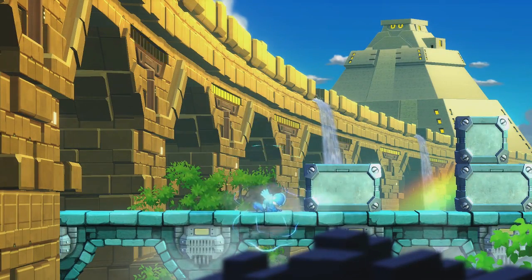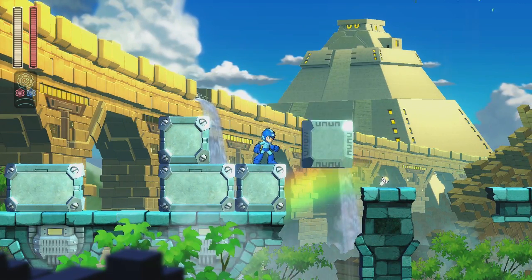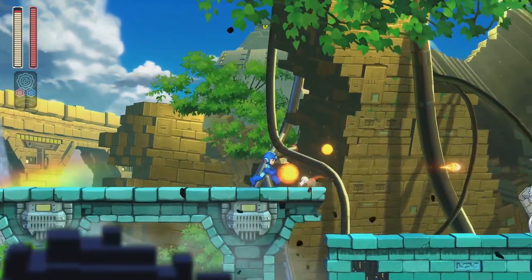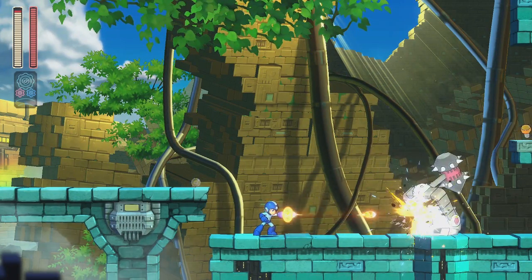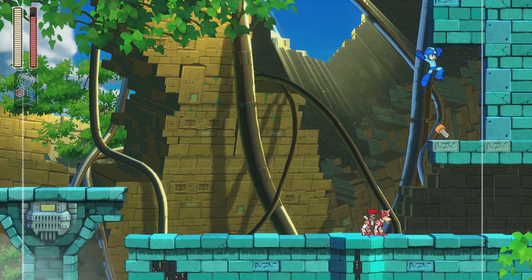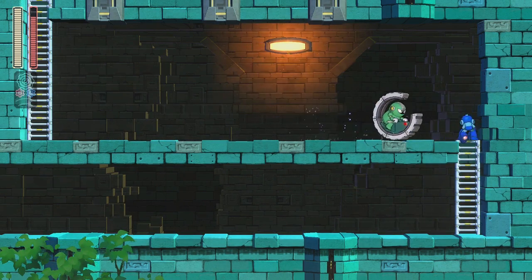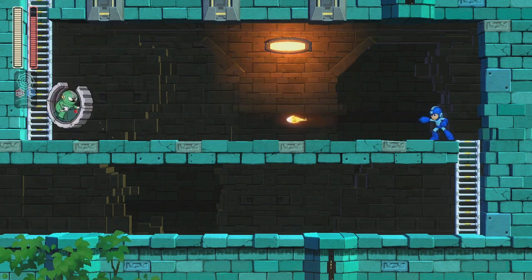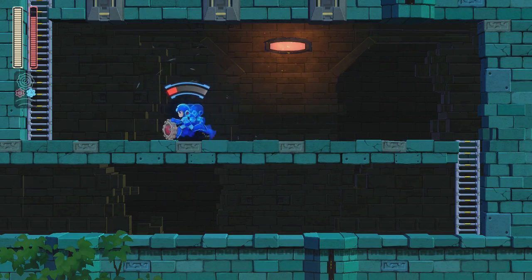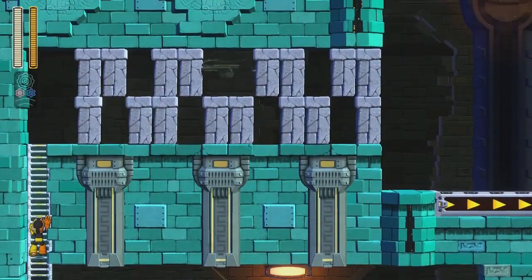All right. Oh snap, go ahead and fall down again, thank you. Oh! I'm guessing probably a power shot would have worked better there. There we go — I remembered. Don't worry, I'll get him, guys. Oh, I do have these abilities! They give you a couple abilities to mess around with, that's fun.